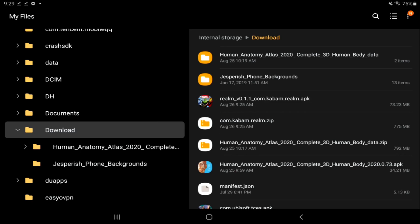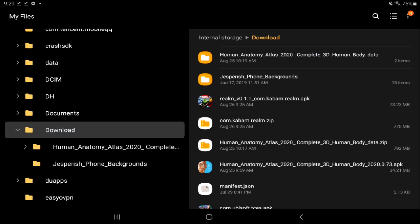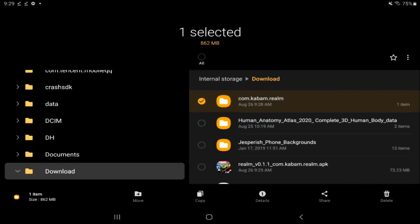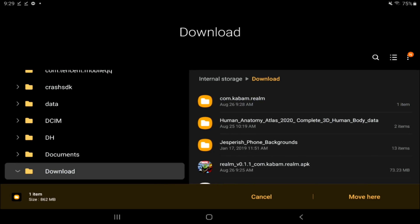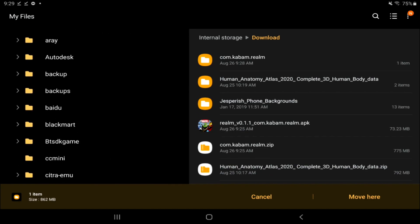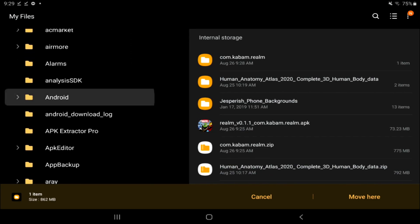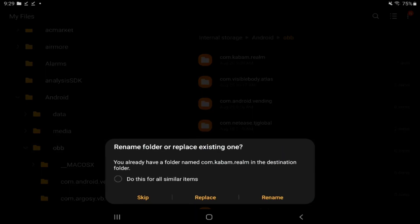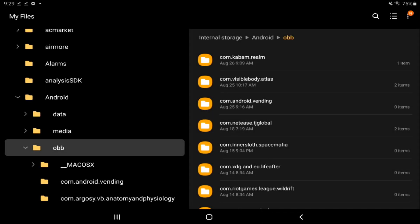That's done. Now you can see the 'com.kbam' folder right there. Long click it, then on the bottom left hit Move. Scroll up, close that out, and go to Android then OBB. Hit Move here — I'm not going to do that since I already have it set up, but basically just move it to Android/OBB and hit Replace.